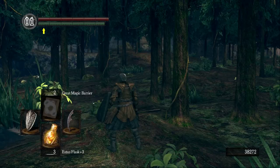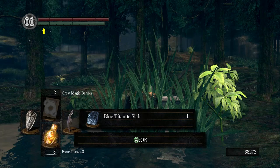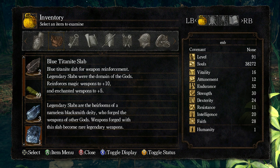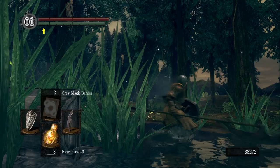A little bit different style of commentary today because — dun dun dun — Blue Titanite Slab! 'Blue Titanite Slab for weapon reinforcement. Legendary slabs were the domain of the gods — legendary slabs are the heirlooms of a nameless blacksmith deity who forged the weapons of other gods.' So maybe that's where the divine weapons come from. 'Weapons forged with this slab become rare legendary weapons.' Kind of funny — didn't we find the Oolacile ember, the enchanted ember, in a chest in a puddle of water in the woods? Hmm.